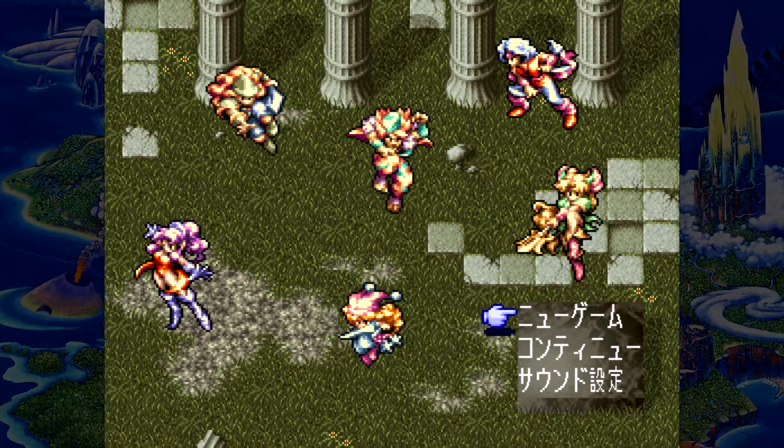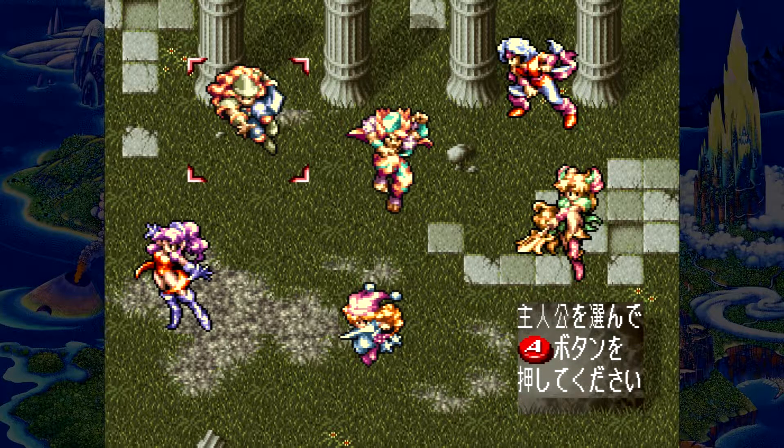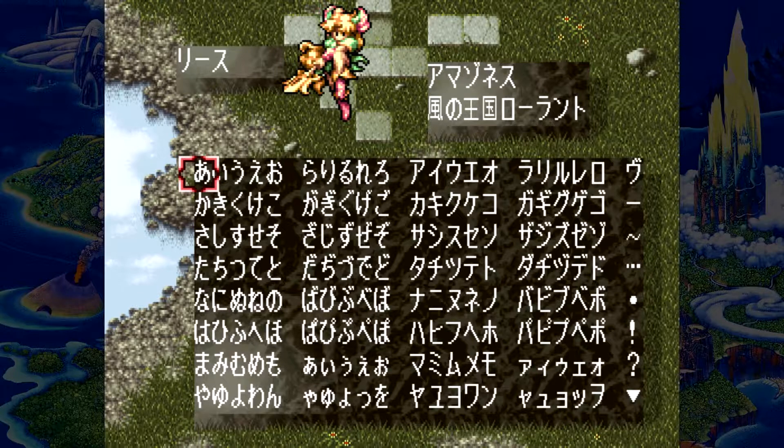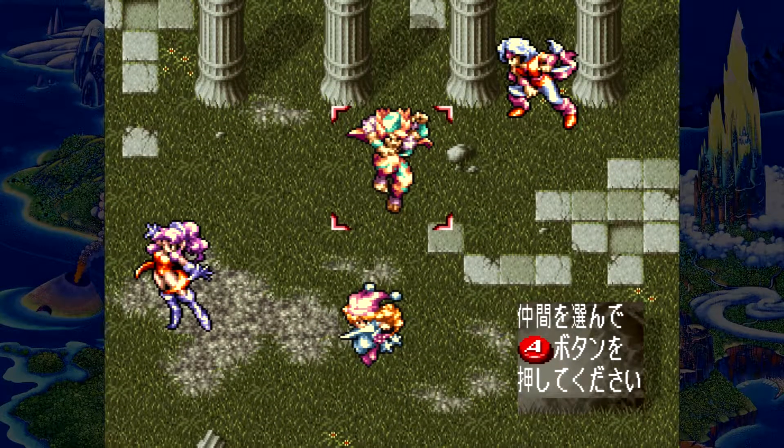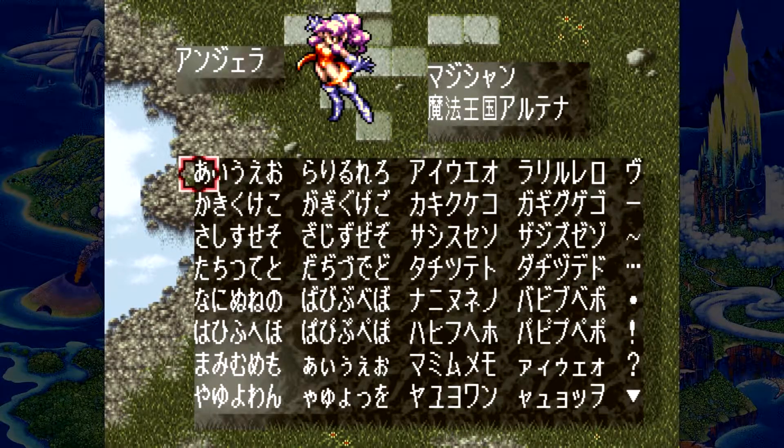So I'm starting a new game. With this one I have to choose three heroes out of these six here. I can see they've already got names. So I chose Risu, and then this is Dioran, and then we'll go for this one — Anjara, oh Angela.